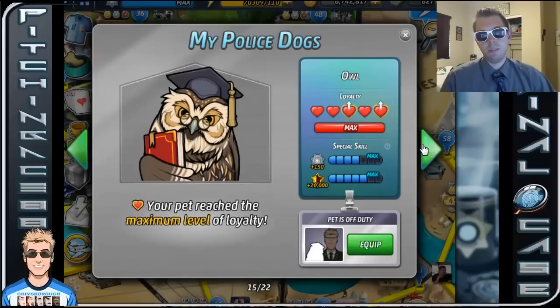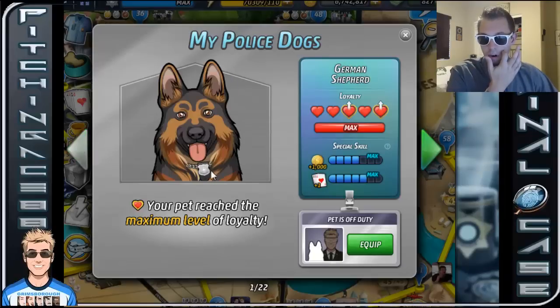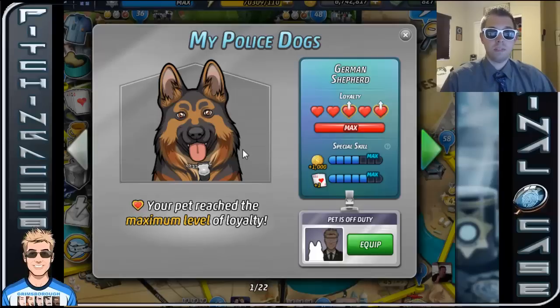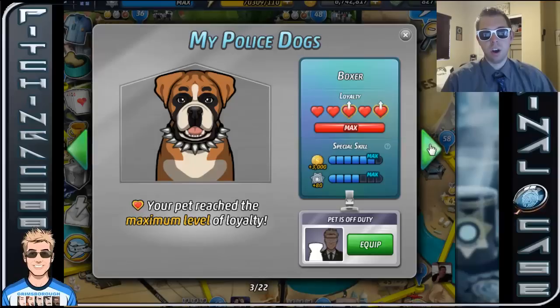But for all of these guys, definitely pick them up if you want to — I use them just because I like to have them in my collection. So these are the rest of the police dogs. I really enjoy them. My very first one was the German Shepherd — highly recommend getting the German Shepherd specifically for the coins. At the beginning when you first start in Grimsboro, you really need coins so you can buy other pets — he's very important. Not so much the King Charles Spaniel, but the boxer is basically one of the best early on. If you can get to the boxer, he's going to be golden.